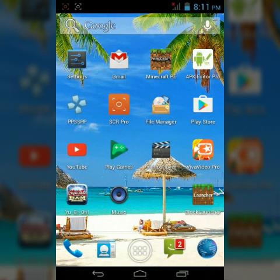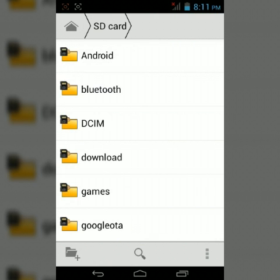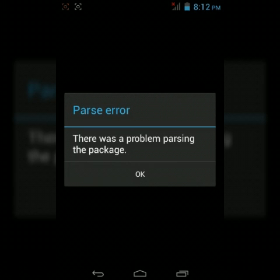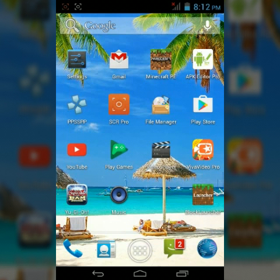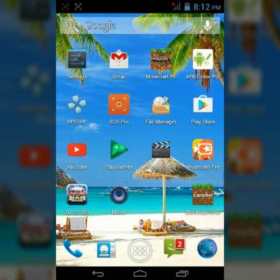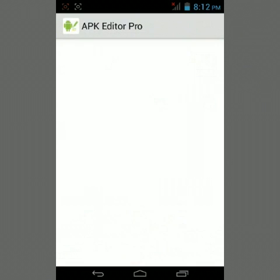Hi guys, welcome back for another video. Today I'm going to show you how to fix this annoying parser. This APK is Minecraft 0.15 Realms build — as you can see, it says 'parser error'. If you want to fix that, there are simple steps. First, you need this app called APK Editor Pro. If you want to download it, the link will be in the description below.